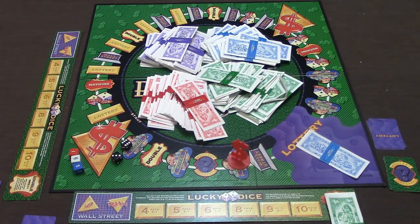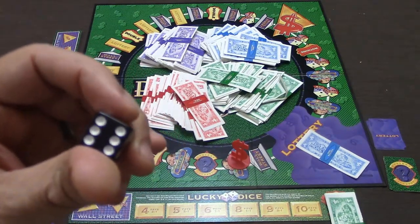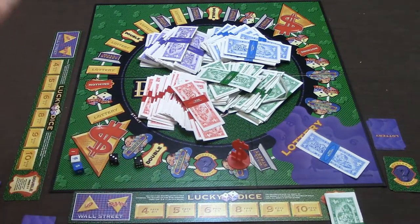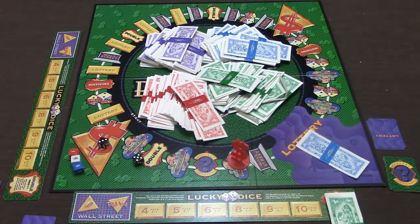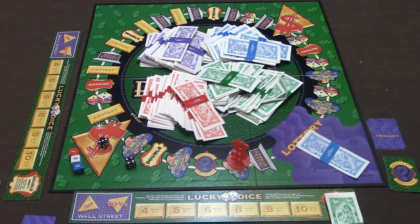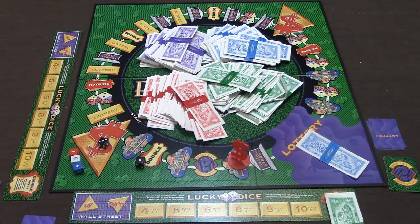Greed is a press-your-luck game. You pick a player and roll one die — whatever number you roll (as long as it's not a one), that player owes you that amount in hundreds of thousands. You can keep rolling to accumulate more: roll a two, they owe $200,000; roll a five, another $500,000. You can keep going as long as you want, but if you roll a one, you lose all the money you had earned up to that point.